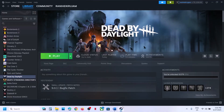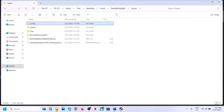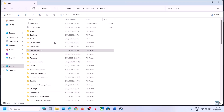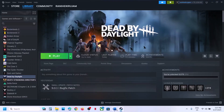Still not working? You can rename the Dead by Daylight folder in this location. First create a backup — go back to the same location, find the Dead by Daylight folder, copy it and paste it to the desktop. Once you have a backup, right-click the folder and rename it. After renaming, launch the game and check.